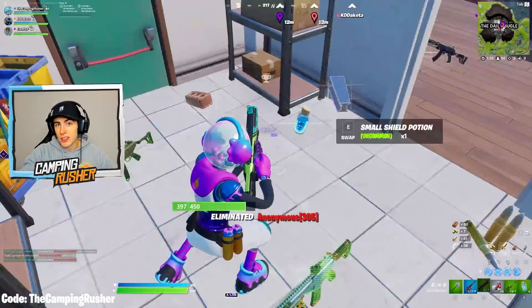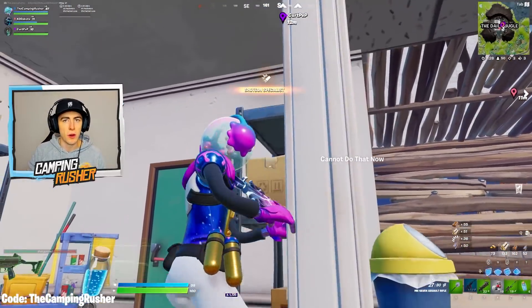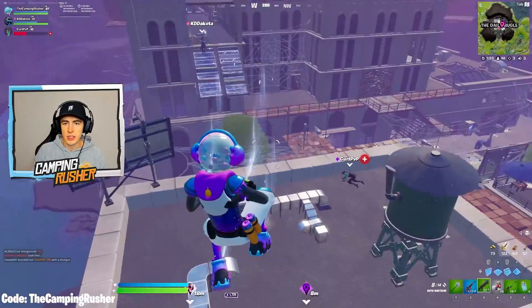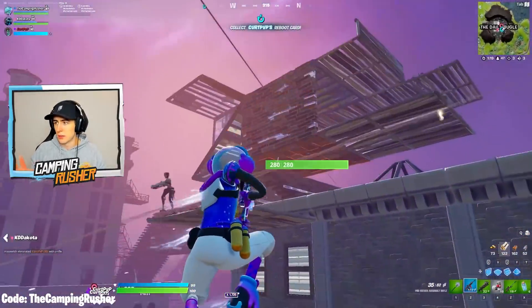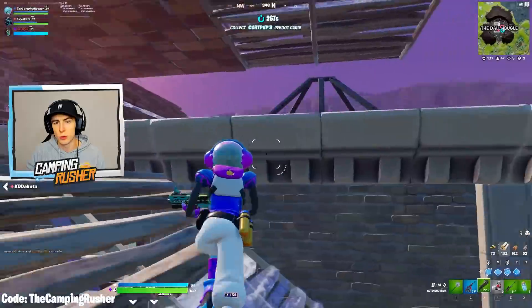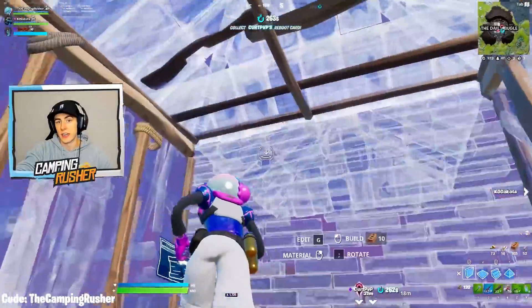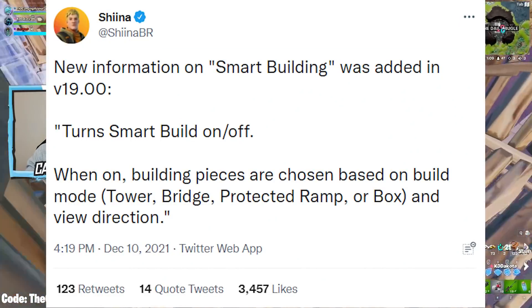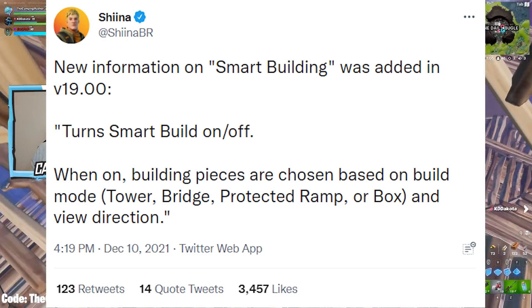A month or two ago it was leaked that they are working on smart building. What that means is you'll basically have — you turn smart builds on or off — and there'll be preset builds: a tower that goes up two or three, a protected ramp, a box. There's an update on that now with new information for 19. When on, building pieces are chosen based on build mode: tower, bridge, protected ramp, a box, and view direction.